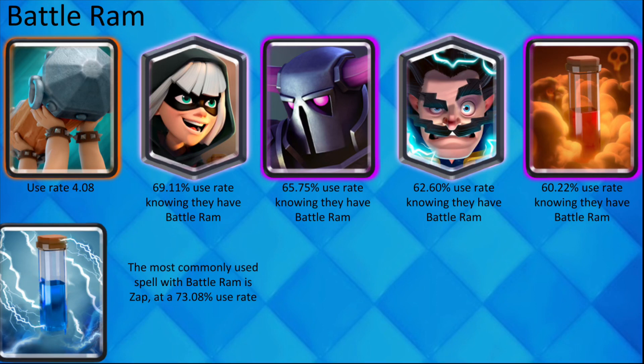If your opponent plays Battle Ram, it is very likely that they have Zap, Bandit, Pekka, Electro Wizard, and Poison because they all have above 60% use rate with it.